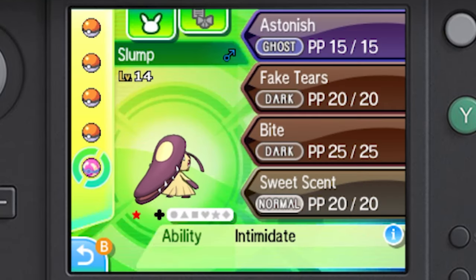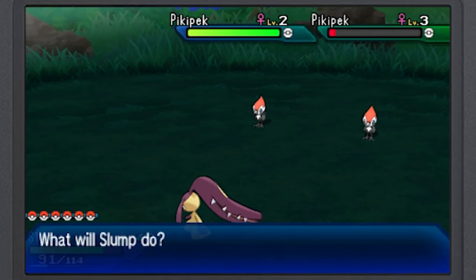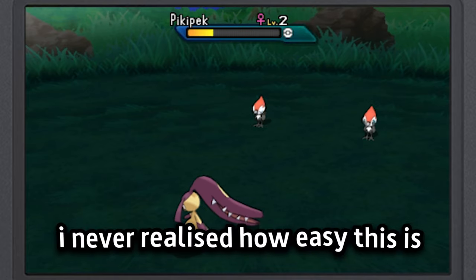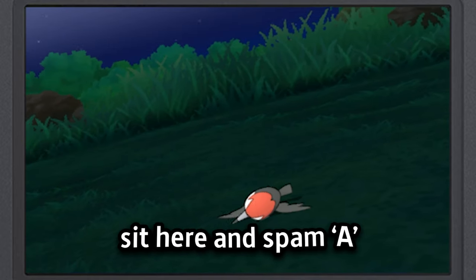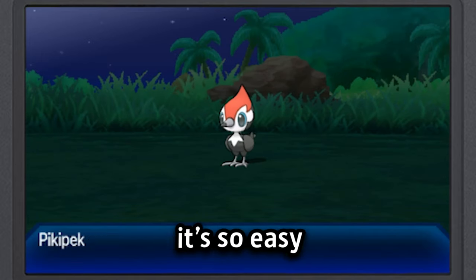Fast forward to today — our next step is to take Slump to Route 1 in Alola, where we can hunt for our shiny Pikipek and finally reunite Spitfire with its long-lost brother. And I was feeling a bit confident. I never realized how easy this is — I can just sit here, spam A, and when I hear a shiny sound, I stop. It's so easy.